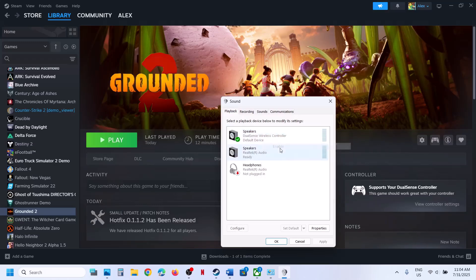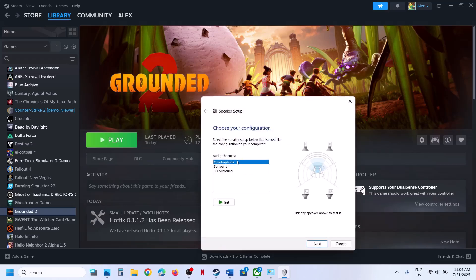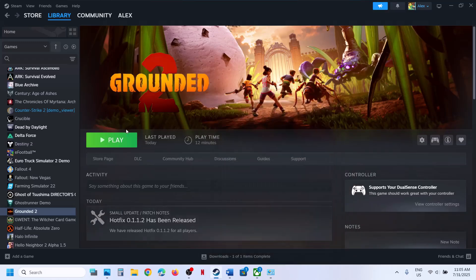If the DualSense is disabled, right-click and enable it. Once enabled, right-click again and go to Configure Speakers, select Quadrophonic, and click Next. Make sure both Front Left and Right and Surround Speakers are checked, then click Next and Finish. Launch the game and check.